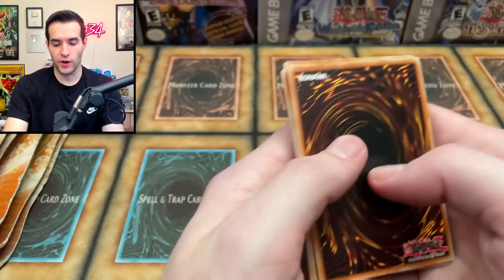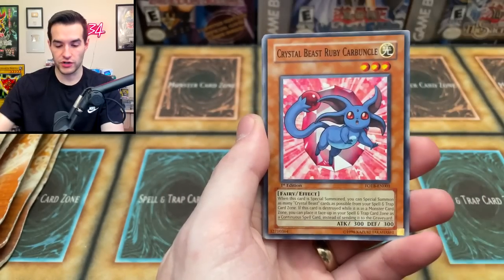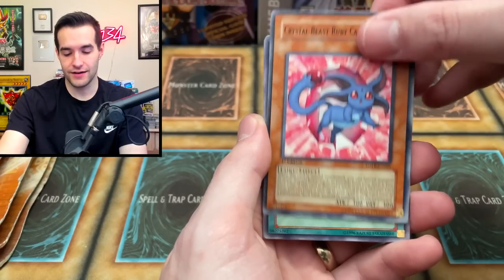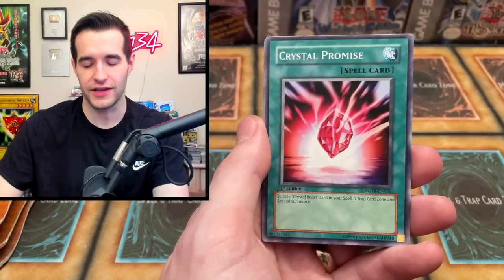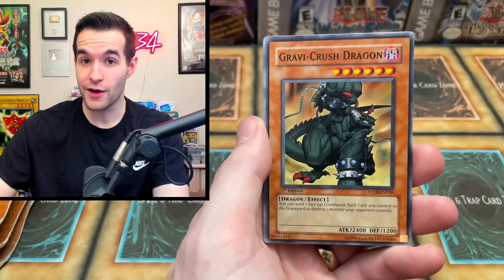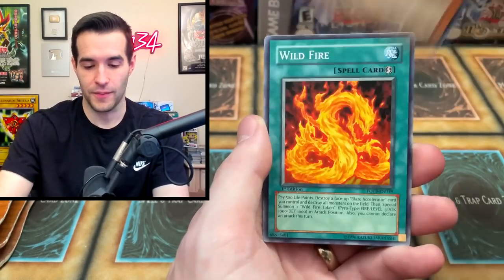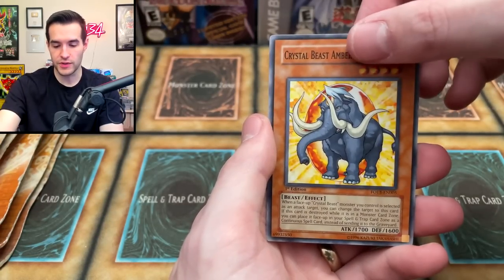Force of the Breaker pack two. Volcanic Recharge, Crystal Beast Ruby Carbuncle, Crystal Promise, Volcanic Scattershot — keep an eye out if you guys want to see a giant case opening. Wildfire, Last Resort, Crystal Beast Amber Mammoth. And we have a Mist Archfiend — a Secret Rare! Let's go, they're making up for it!